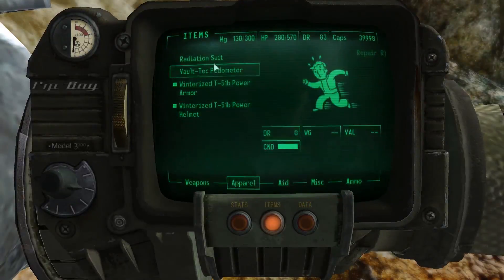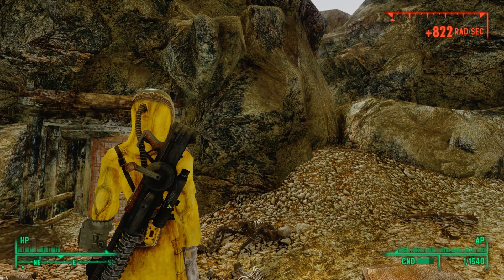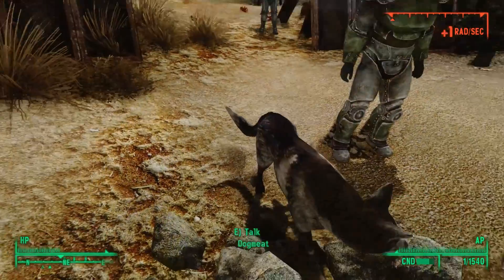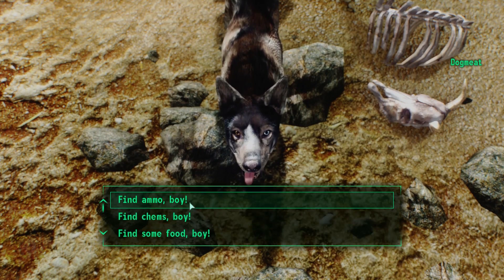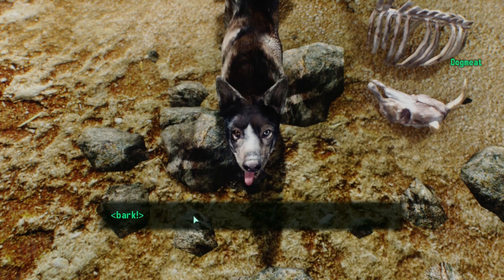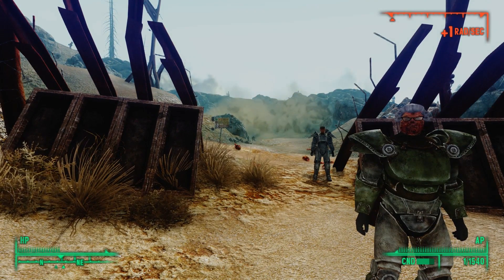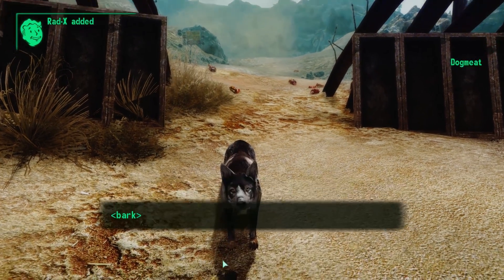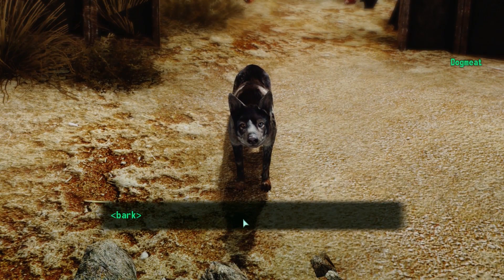Even donning a radiation suit and taking Rad-X still puts us at 822 rads per second right outside the door to Vault 87. However, Dogmeat does not seem to be affected by the radiation. If we stand just south of the entrance and ask Dogmeat to scrounge up some chems, he runs right for the door and comes back with some chems. Rinse and repeat — in this way we can get all the chems scattered around the body.